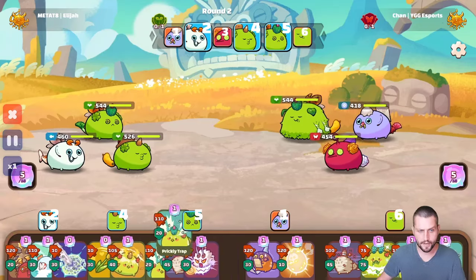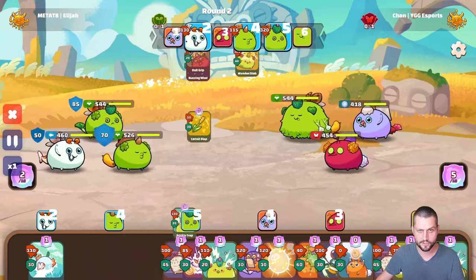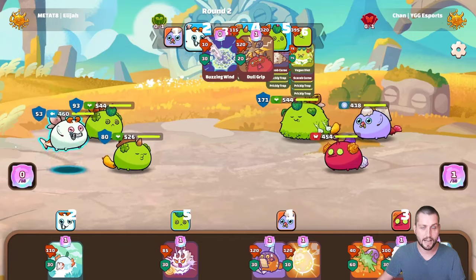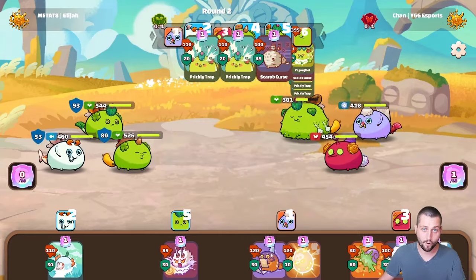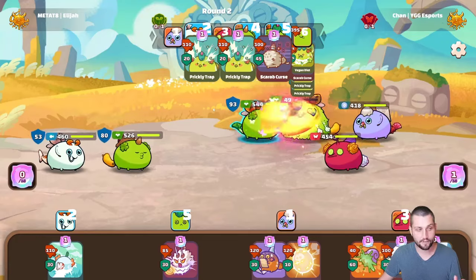Round one is a pretty easy pass — I don't have a great set of options. Then I get a pretty nice draw: spiky, pliers, damage up front, and beach. There's no reason not to play all these cards and wipe out his plant. We get a really nice start. He plays four cards — two cactuses, a scarab, and an herbivore — and gets absolutely no value for it. That's four energy down the drain.